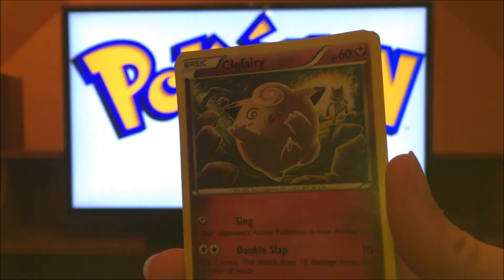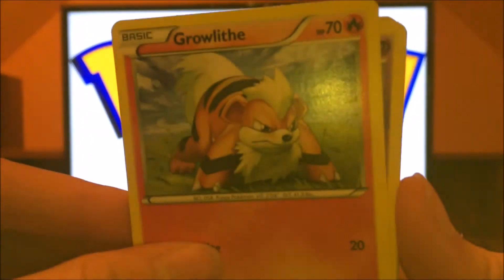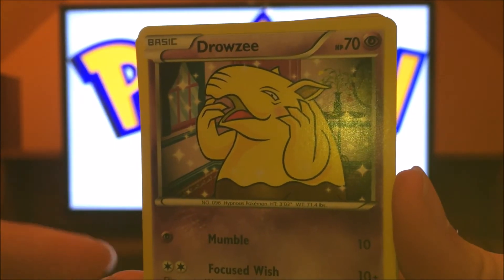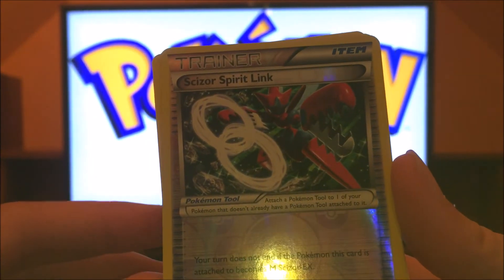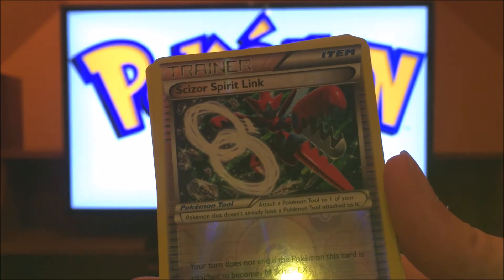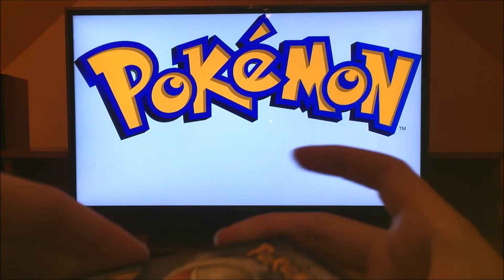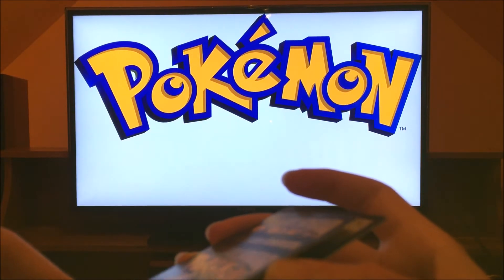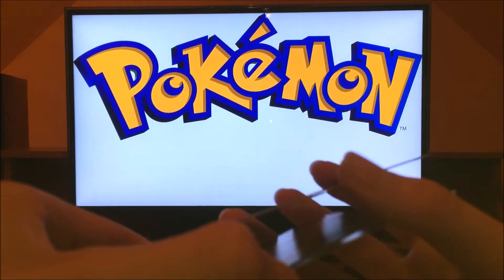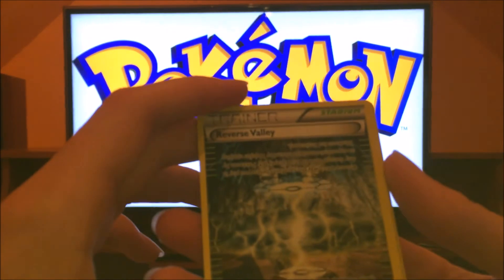Froakie, Clefairy, Growlithe, Drowzee, Cricketot, Scizor. Oh, forgot to take the three from the back — let's do that now I guess. I just like having my best card in the back.